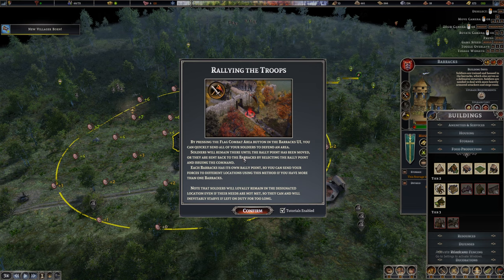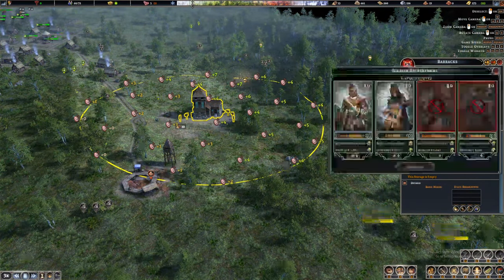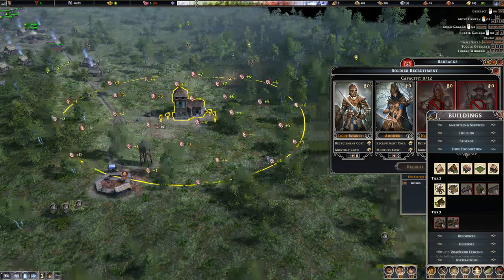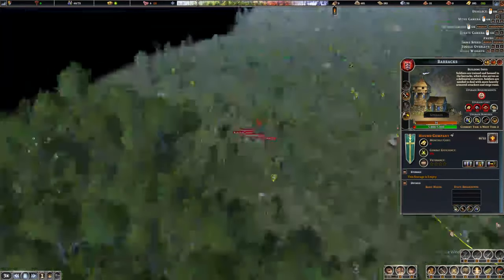Rallying the troops: by pressing the flood combat button around the barracks UI, you can quickly send all your soldiers to defend an area. Soldiers will remain there until the rally point has been moved or they are sent back to the barracks. There's a recruitment cost and a monthly cost for maintaining an army — I thought it would be free since when I built the building it only said 250 gold. I don't think it's a good idea to start training people now, but in the future we will definitely look to build our army and clear this raider's camp.